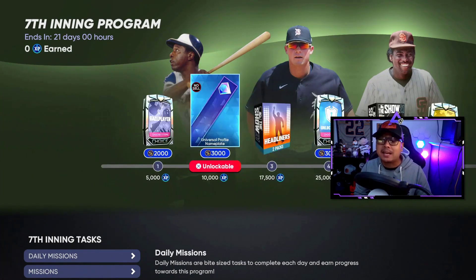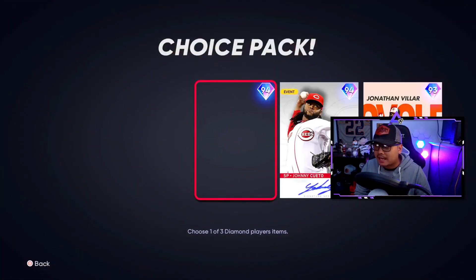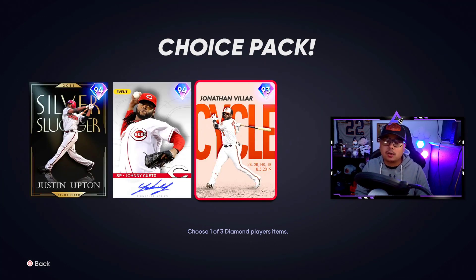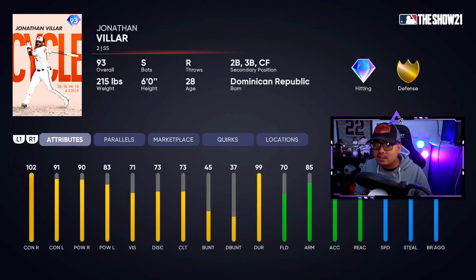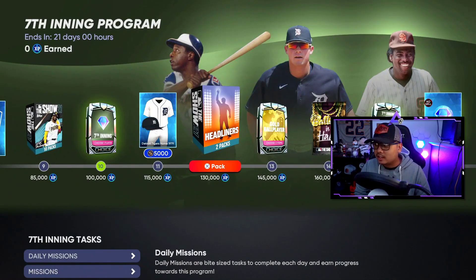First I want to check the other packs — the seventh inning henchman pack has Justin Upton, Johnny Cueto, and Jonathan VR. These cards are really for players just starting out in MLB The Show 21. Justin Upton has a pretty good powerful swing, Johnny Cueto has a five-pitch mix for a signature series, and Jonathan VR is a pretty good switch-hitting bat — a cycle card actually.